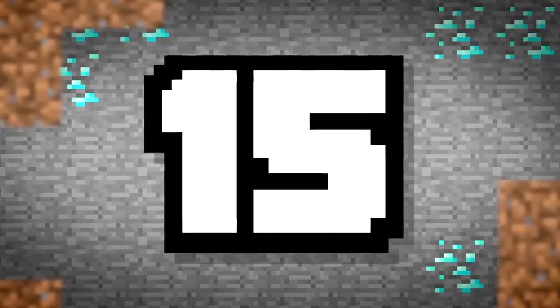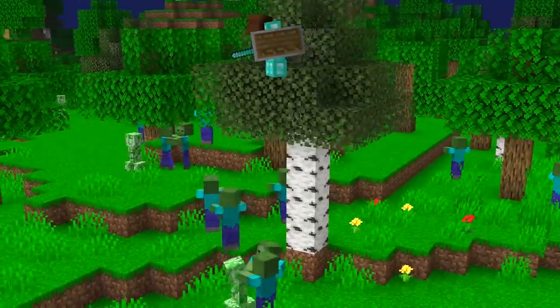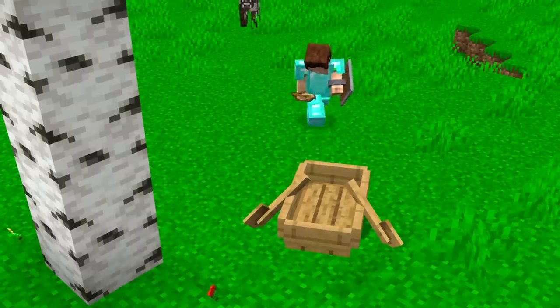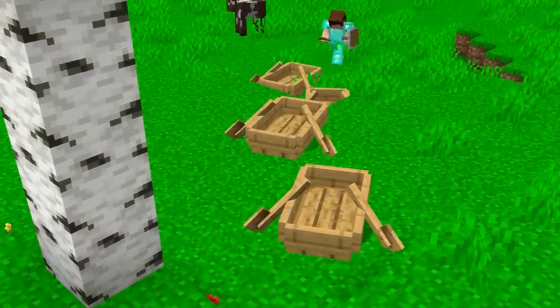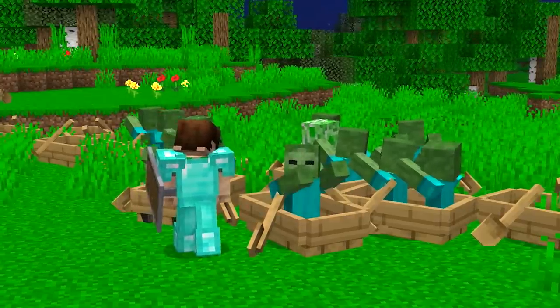Number 15. Confronting a band of mobs can be intimidating, but not if you brought boats to the fight. When a mob comes into contact with an empty boat, they'll be scooped up. Just make sure to not go near the creepers, as they can still explode.